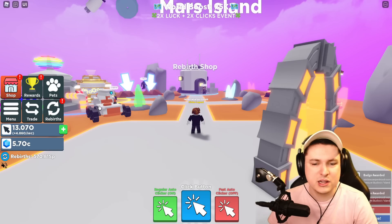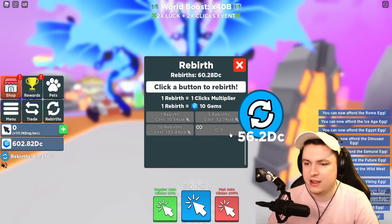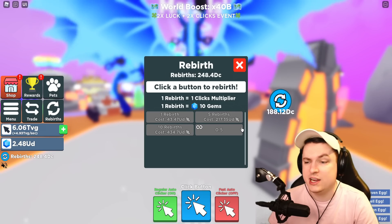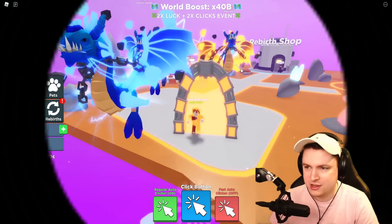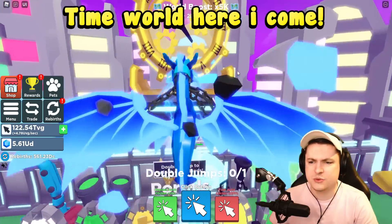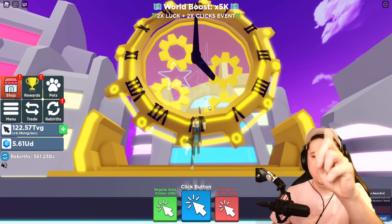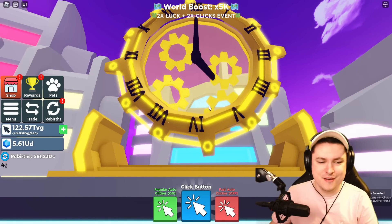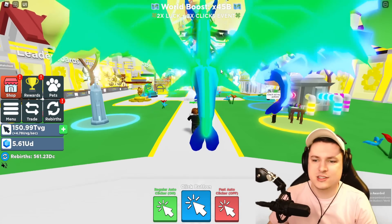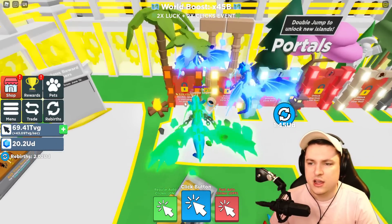With the auto-clicker it should be super easy. We just need 25 clicks - boom, there we go. Let's quickly get ourselves a few rebirths because this is going to make everything a lot faster. We need the gems to progress to the next world. We're going up to the top very fast - it's going to be easy to get all the way to the end.